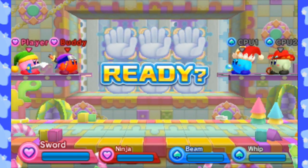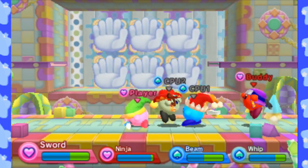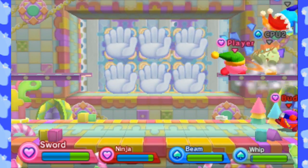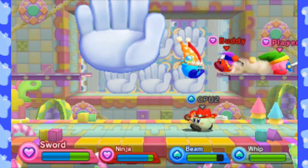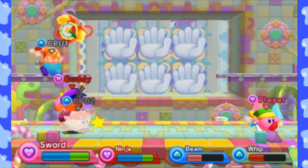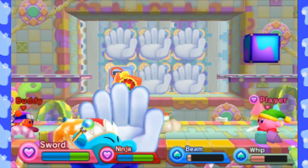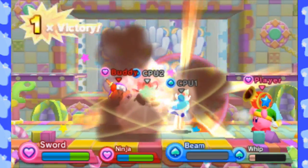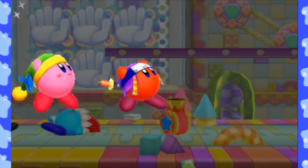Now we're up against a team of different abilities. In this match, your partner will have a different ability, you'll have a different ability, and the Kirbys you're fighting against will also have different abilities — so it's kind of an all-out brawl. Keep in mind the icon on top of the Kirbys, because that determines your teams. I'm Hearts, so my buddy is also Hearts. It's sometimes a bit hard to know just who's on your team.